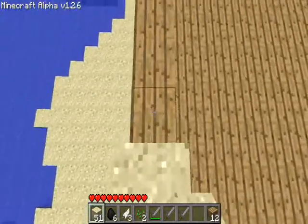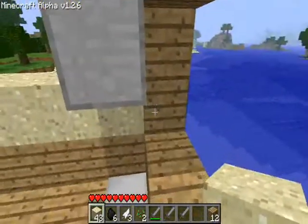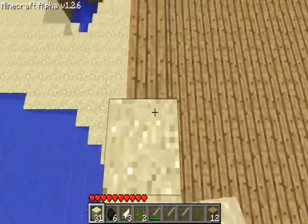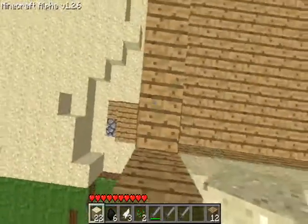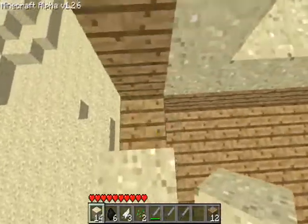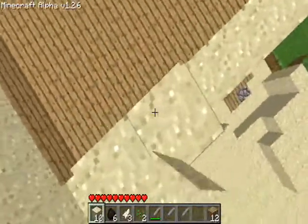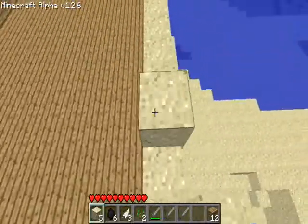I'm gonna do a full layer of just sand, just the same as the last floor. I might even do a third floor if I need it. I'm gonna do a fireplace in this room — I decided not to do it in the bottom. Another mod I forgot to show you guys: it's a mod that makes books actually work. Like, you can actually use books now. It's a pretty cool mod.